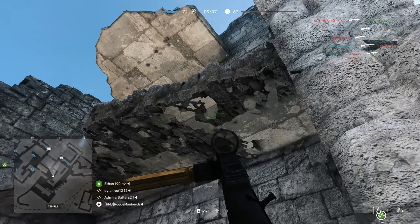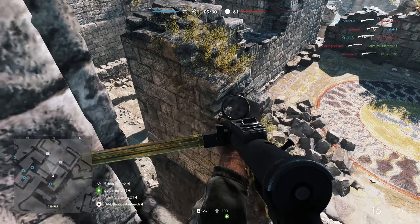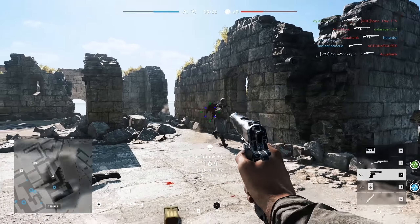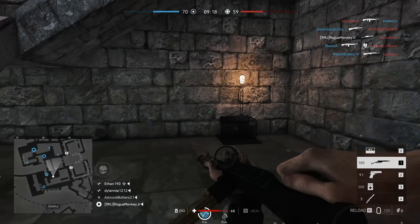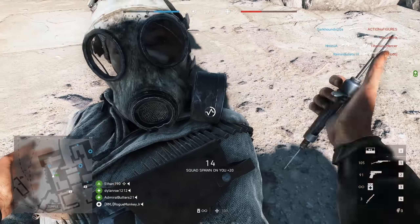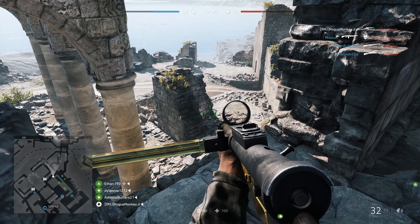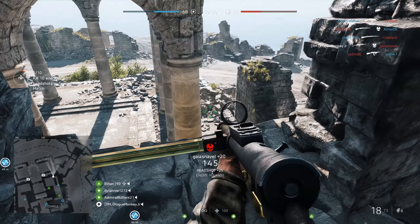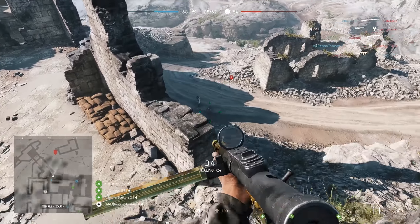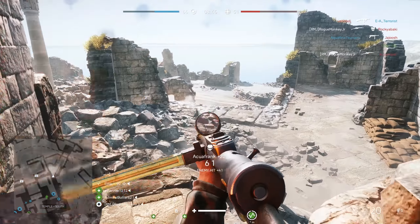Throwing knives max damage range increased to 10 meters from 6.5 meters, and the delay between consecutive throws reduced by 40%. Fixed so that the Panzerfaust one-hit kills all types of airplanes even with flak-reduction specializations — making it much more satisfying to shoot down planes. Scope glints have been adjusted: medium powered scope glints are now smaller and less intense than high powered ones, and glints are now visible from longer distances for both medium and high magnification scopes, with medium scope glint visibility falling off over longer distances.